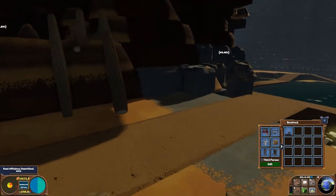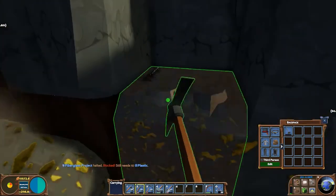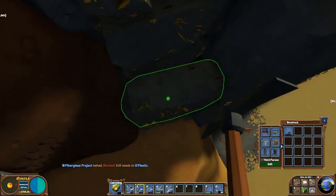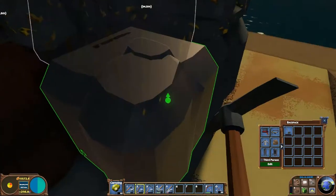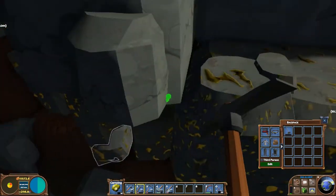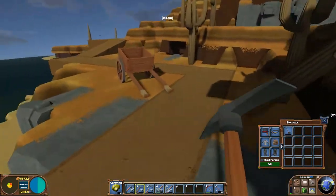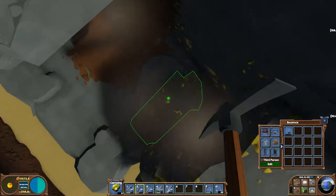Do we have gold just here? Looks like we do. Oh, that's not a piece of gold, is it? Did I not break five pieces? There we go, there's twenty. We also need coal as well, because I've been using wood as fuel.